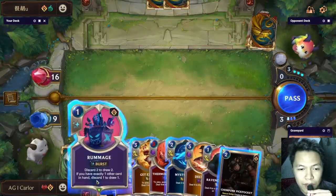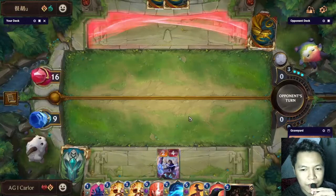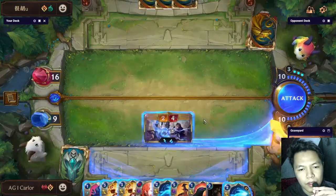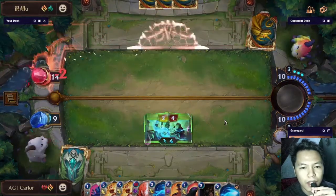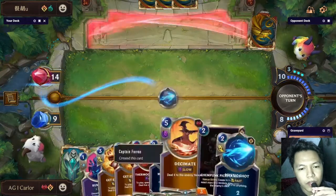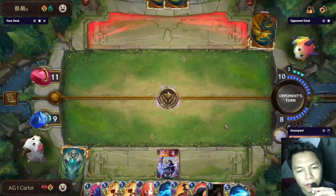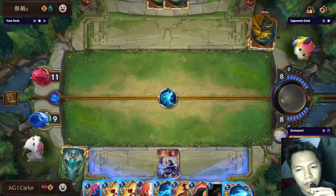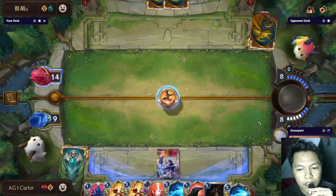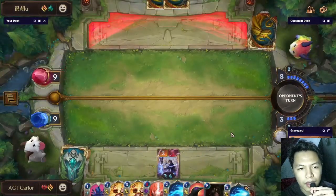We drop Ezreal — level up animation. Next turn we'll drop all our damage to kill the opponent. The first action must be open attack to generate a Mystic Shot, which adds to our damage pool. Then drop this fleeting Mystic Shot to see if the opponent will respond. He goes for Withering Wail, so now we must drop Decimate — it's a slow spell. Nine more damage needed.